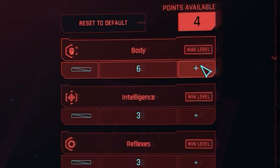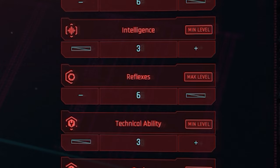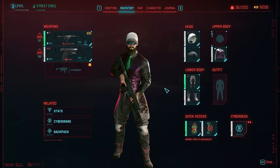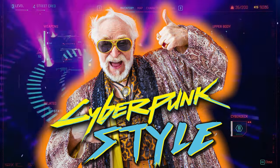Number one, you're going to want Body — that's probably pretty obvious. Number two, we're going to go into Reflexes — more on that later. And then, a dark horse you may not have expected: we're going to be putting a few points into Cool. I'll show you exactly why in just a second.